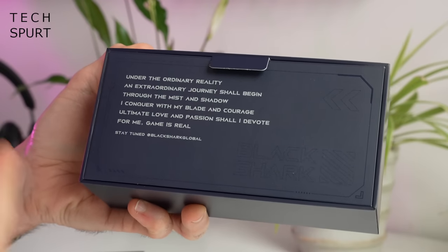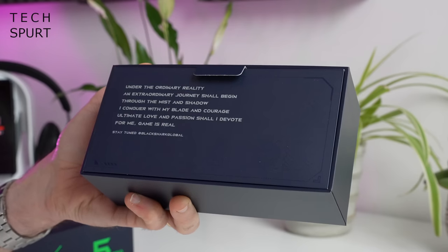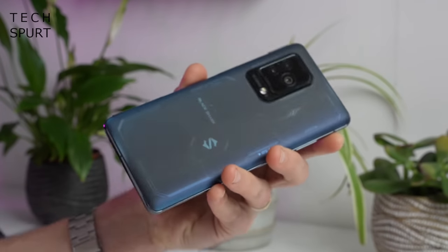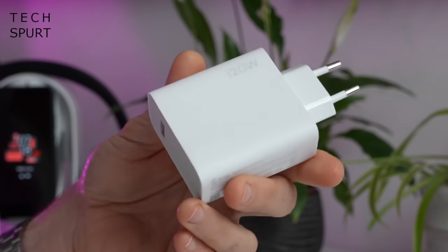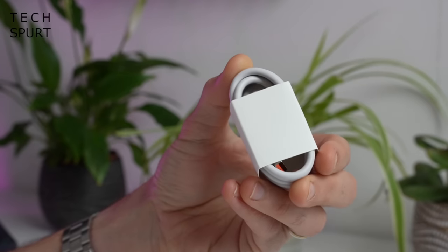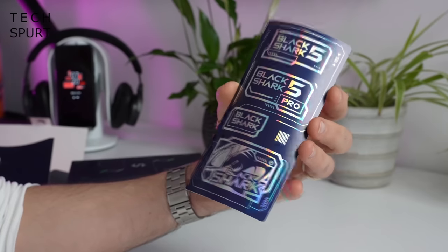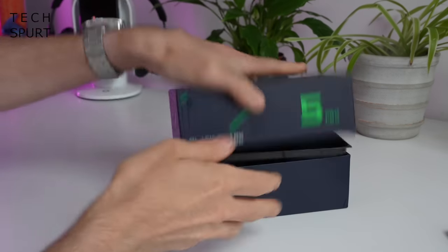Inside the box you've got one Black Shark 5 Pro, of course. You've got an absolute monster of an adapter — holy shit, 120 watts, you could build a house with this thing. Our good friend Mr. Type-C USB cable, a prophylactic case to wrap around the Black Shark 5 Pro and help keep it safe, and you've even got some stickers bundled in there in case you're six.